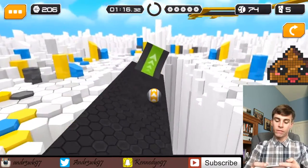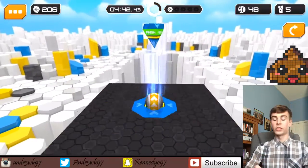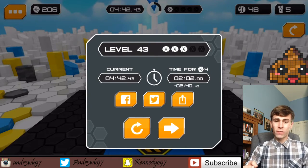We got the checkpoint. As we're here, accelerate, slide in, hit the button, come over here and finish line — boom! So that is how you defeat level 43 in regards to getting five stars. Just do it really fast.